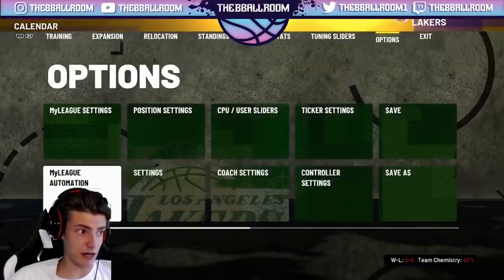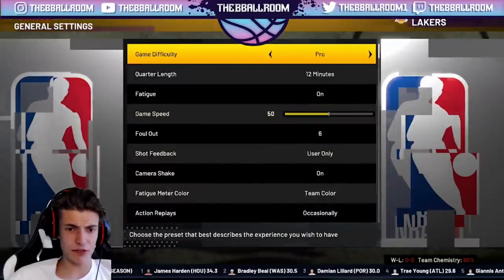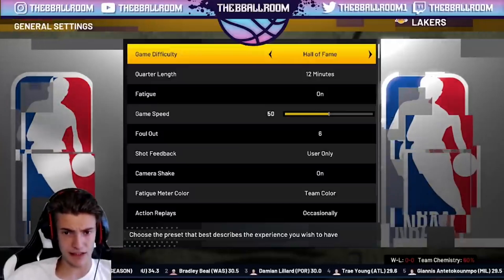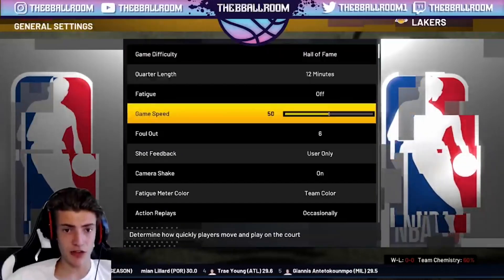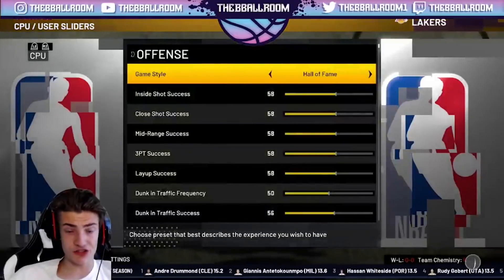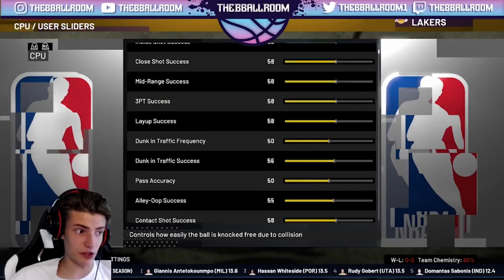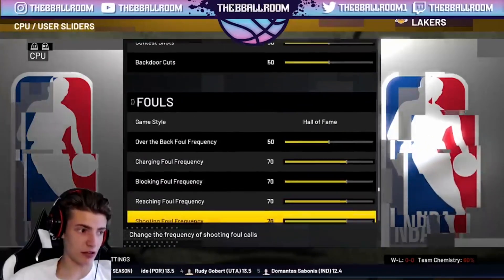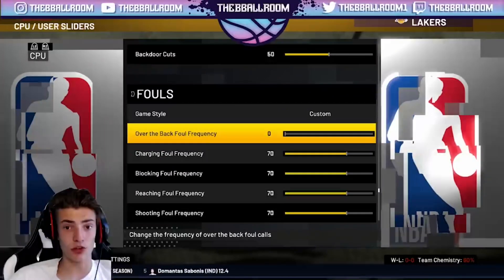This part is very important. Scroll over to Options and go to Settings. Turn the quarter length up to 12 minutes. Game difficulty — I don't think it matters, but put it on Hall of Fame just in case that gives you more VC. Turn fatigue off and put game speed up to 100. Then go into the Sliders — the difficulty will show as Custom. Go down to the foul sliders.